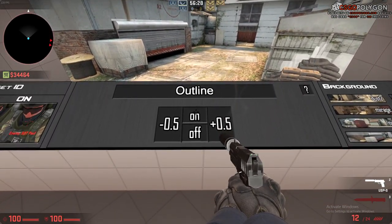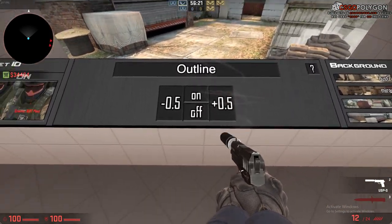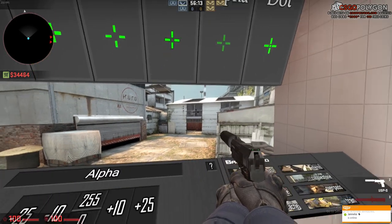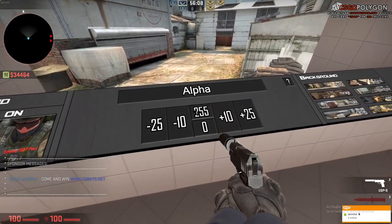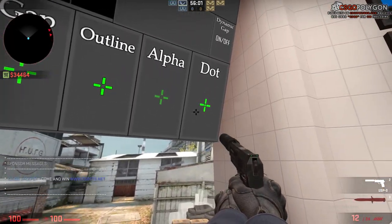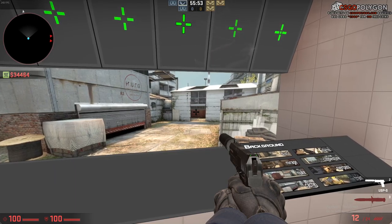For outline, I don't think I use one — it basically just makes the crosshair thicker. I prefer to keep it off. Alpha is transparency, so I highly recommend you have it all the way up at 255 so you can actually see it clearly and it's not faded.